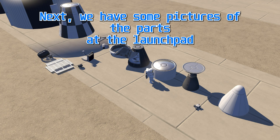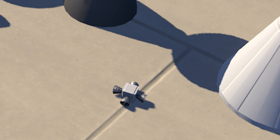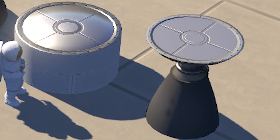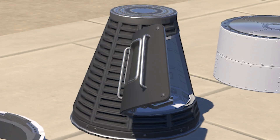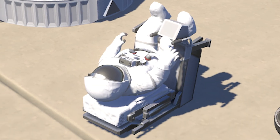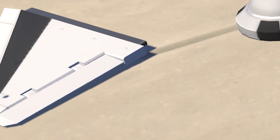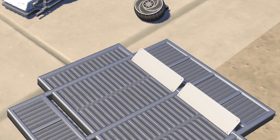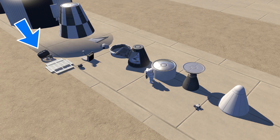We have some pictures of the parts at the launchpad, and we can see the nose cone, RCS, the small engine, a small fuel tank, and our cute astronaut — a small capsule. He's just chilling. We also see an interstage, a parachute, a fin, the rover base we saw in a previous picture, and rover wheels 1 and 2.